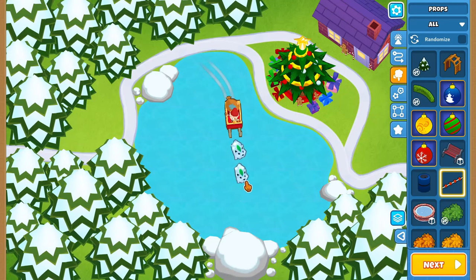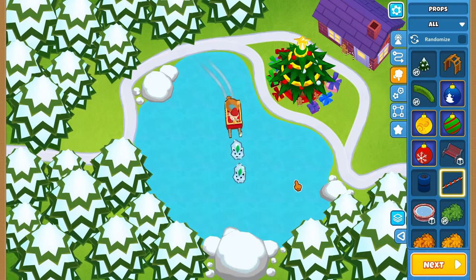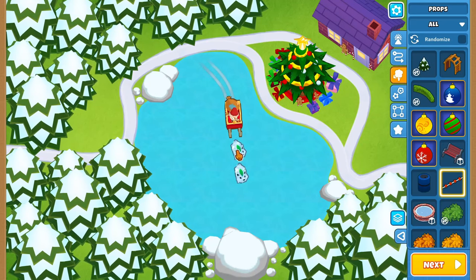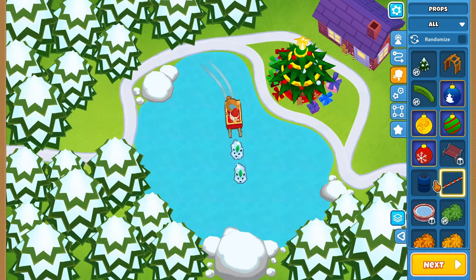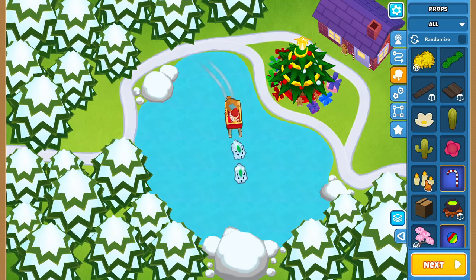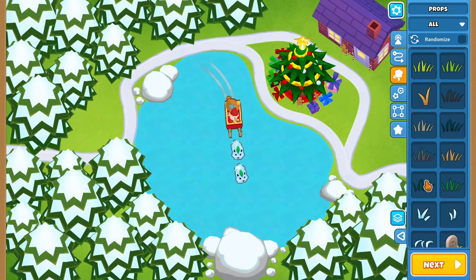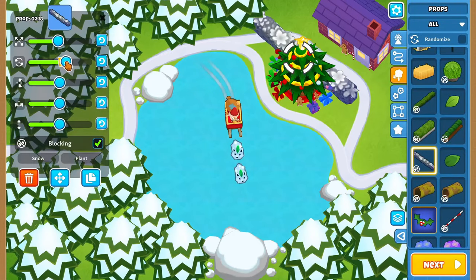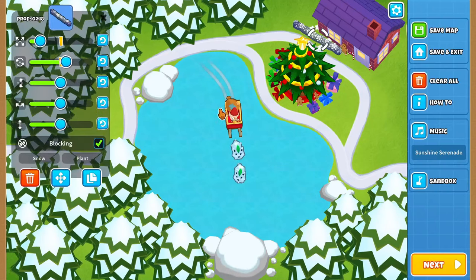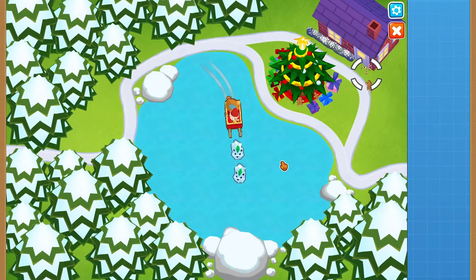It would be cool if we could change the color of the dog's nose — if we could turn off the animation for pets we could add a bulb in front of the nose, but unfortunately we can't do that unless Ninja Kiwi allows us to turn off pet animations. Now, Evan had a bunch of those snow bushes which I really like, so I want to incorporate them somewhere. My main idea is to put them in front of the house.